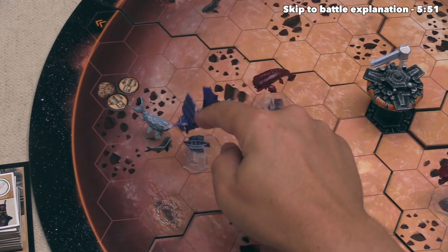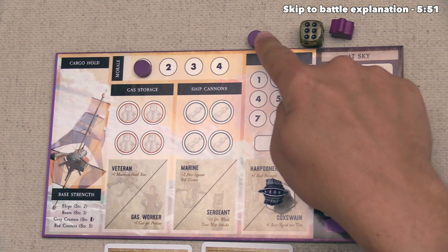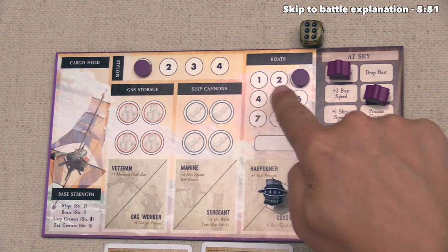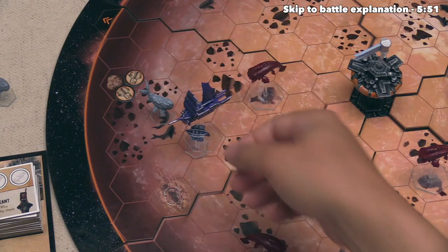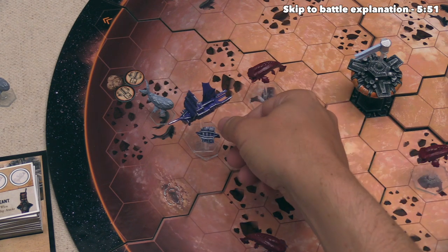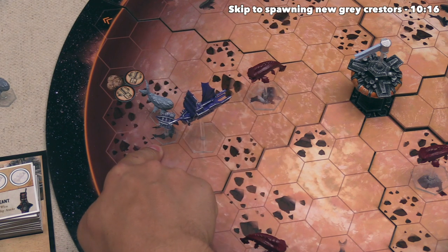The boat lands right underneath our airship. We now want to move the boat over to fight the gray Crestor, but we need boat movement. At the start of the game we have zero boat moves, so we order our other crew member to the speed action, giving us plus three boat speed. We can now spend one of these to move the boat once. Since it's on the lower elevation level, the boat is not affected by wind direction, so we send it onto the gray Crestor's spot — and the moment two opposing figures occupy the same spot at the same elevation, a battle occurs.